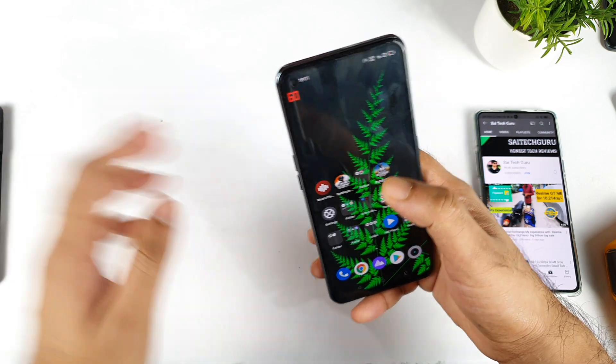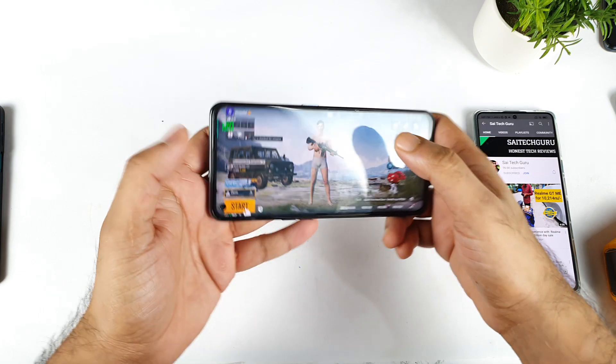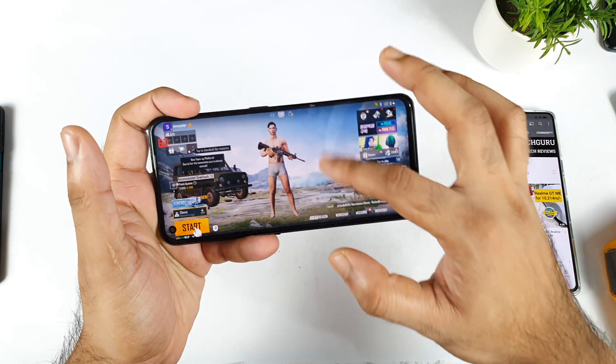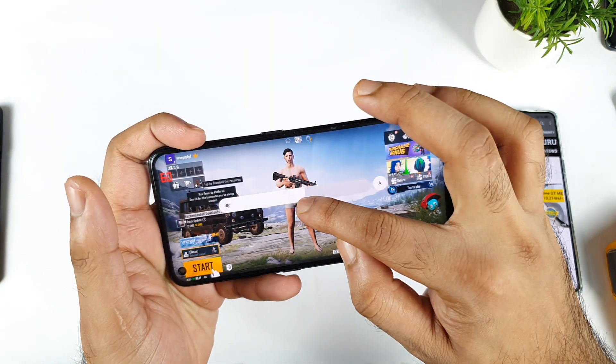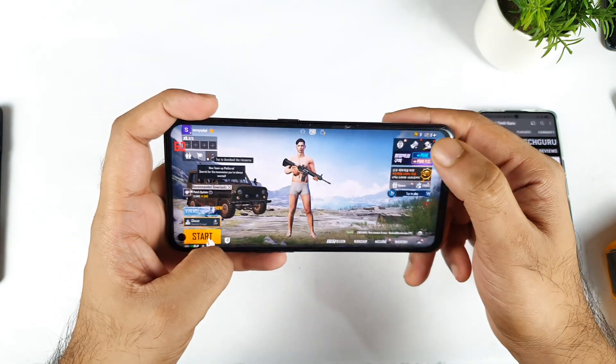That's what I am going to exactly demonstrate in this video. So let me open the PUBG Mobile game right now. This is PUBG Mobile global version which I have right now. Let me slightly increase the brightness, and I am trying to use the default settings at 90 FPS.